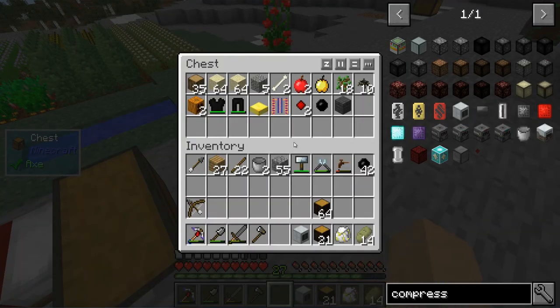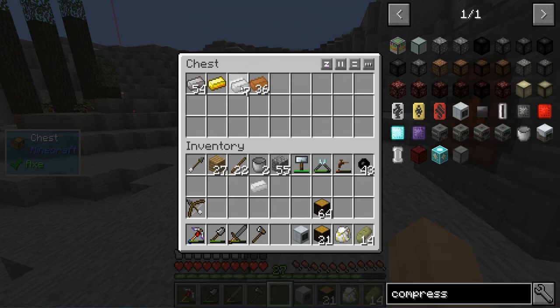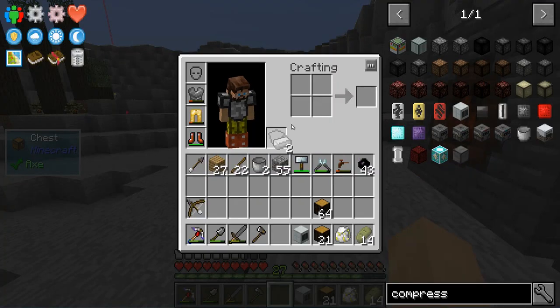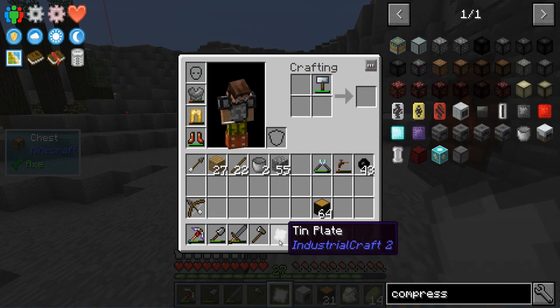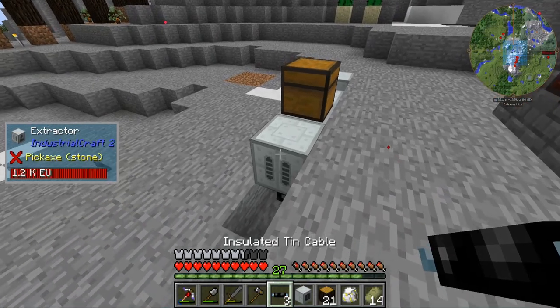And exactly as promised — our compressor is completed. The only catch is I don't have another tin. Let's quickly get two more of those and we can get a few more tin cables while we're at it. It's not shaped. Boom, boom. And we might as well just do all three.